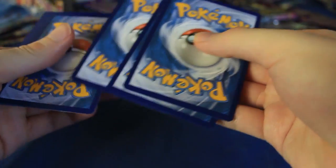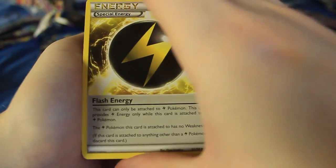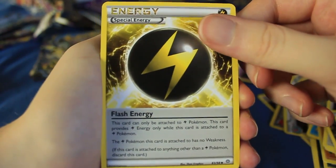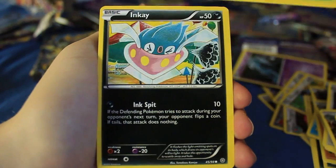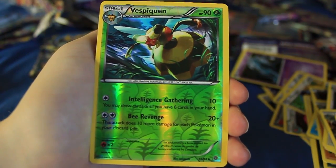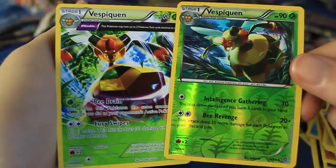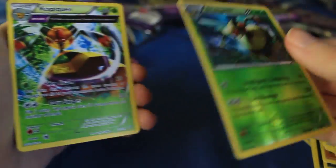Does anyone actually like Beldum? I think a lot of people like Metagross, but I'm not sure about Beldum and Metang. I think they gave a shiny Beldum for free when you got Omega Ruby Alpha Sapphire. Anyway, we've got Flash Energy, Bellossom, Hex Maniac, Beldum, Oddish, Inkay, Golurk, Porygon, Reversal is a Vespiqueen. And to go with that, the double Vespiqueen pack — we got Vespiqueen and another Vespiqueen, so pretty cool.